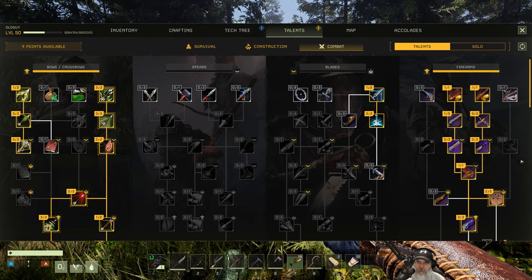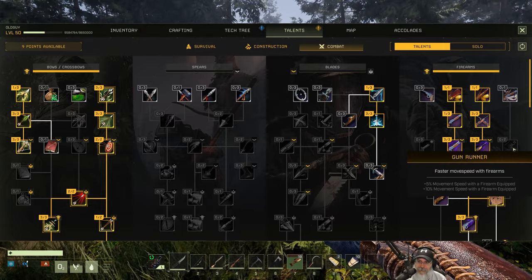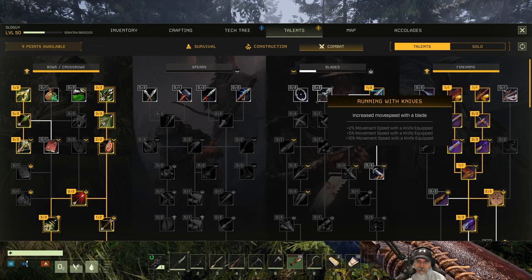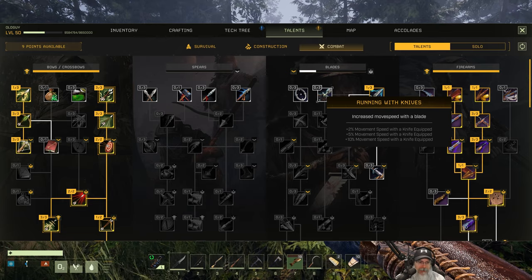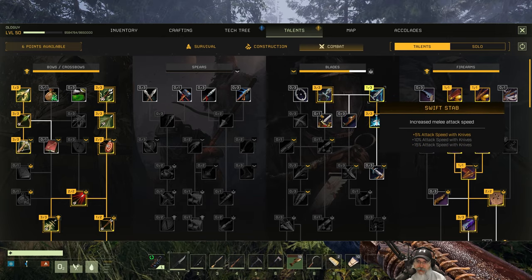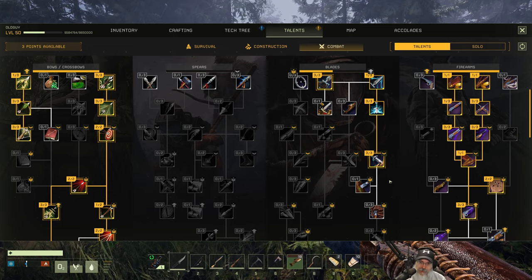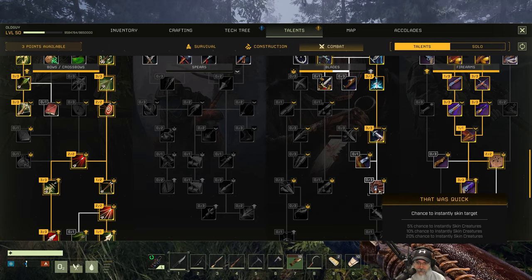How many points do I have — nine. Sorry about that, had to take a phone call. What I want to actually do is give the knife a little more love, and there is the running with knives option. I usually keep my knife out when I'm running around just because it's the smallest thing and it's not taking up so much screen space. So we're going to do running with knives, increase — we already increased damage with knives — critical damage with knives, let's increase that. As you can see I'm putting all my talent points into just doing damage.